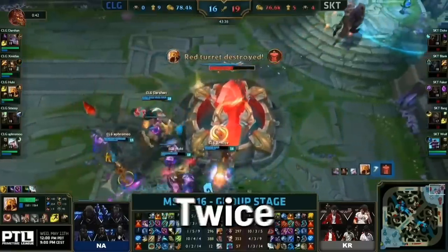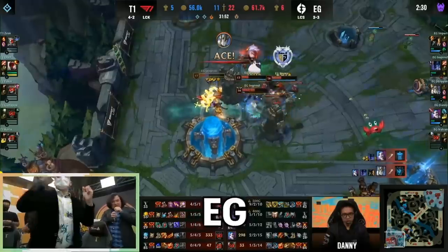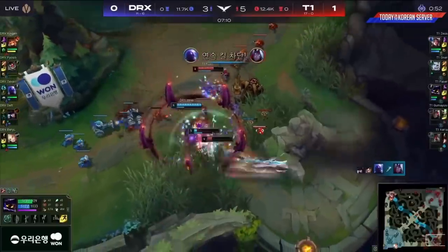Through Faker's almost 10-year career, he's only lost to an NA team twice — first against CLG at MSI in 2016, and the second was this year at MSI versus EG. Still, against NA teams overall, Faker has a 92% win rate, so it's not looking great for Cloud9 statistically speaking.